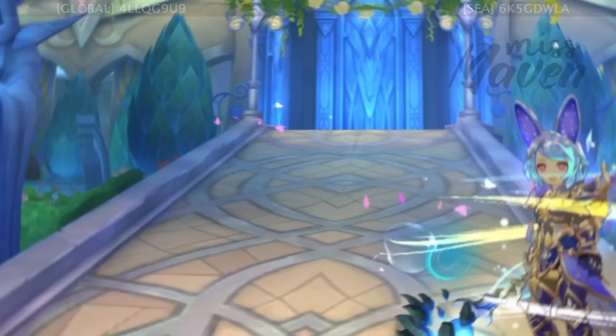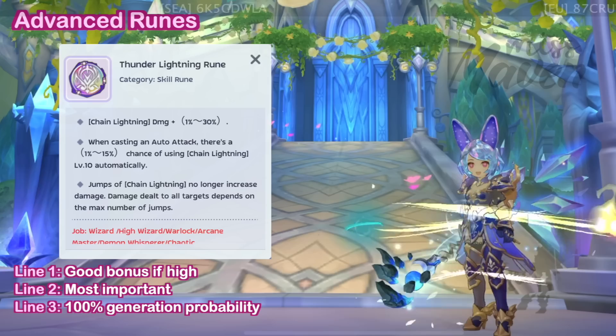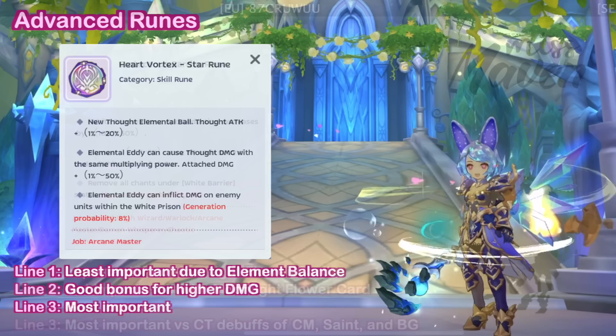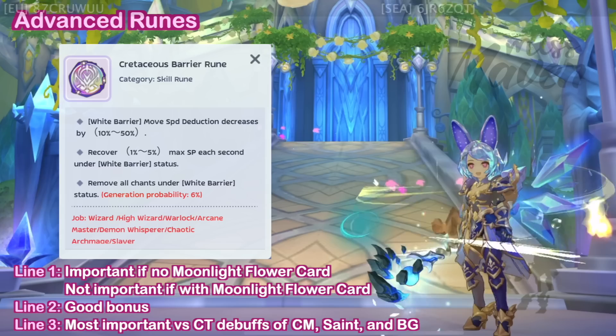For advanced runes, first get a Soul Vortex S rune with activated second and third line effects and high first-line value. Second is the Thunder Lightning S rune with a high value on the second line to increase the chance of automatically releasing Chain Lightning while doing auto-attacks. Third is the Heart Vortex Star rune with activated third line for the White Imprison plus Tetra Vortex combo against tanky supports. Fourth is the Cretaceous Barrier S rune with third-line effect to be able to insta-cast all skills while under White Barrier status. Having a high value on the first-line effect will be beneficial if you do not have a Moonlight Flower Star card.